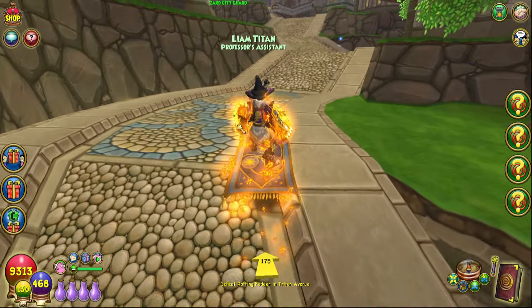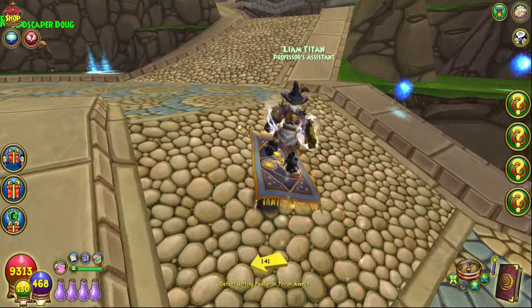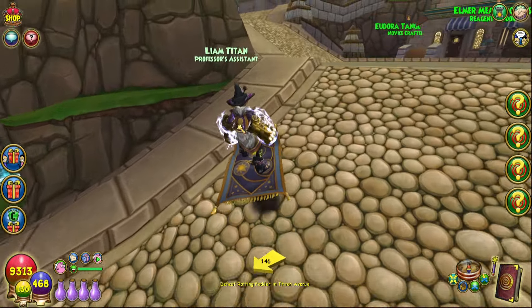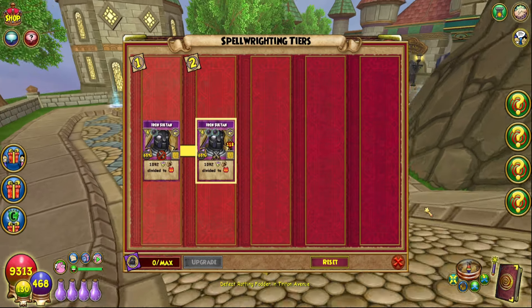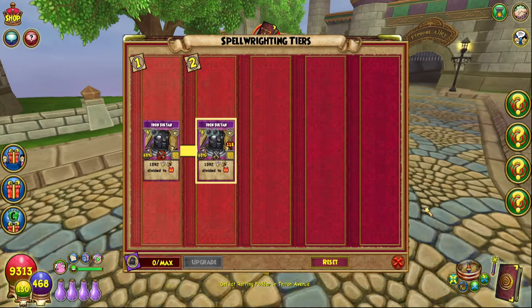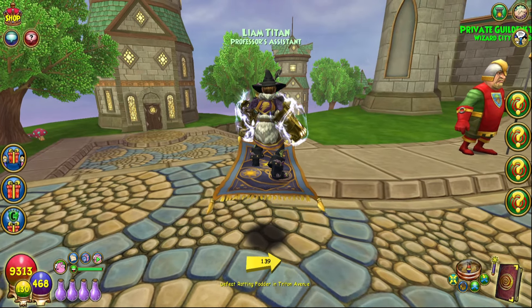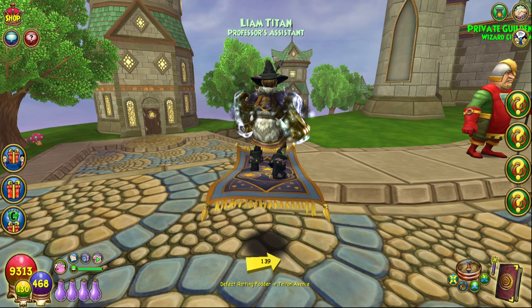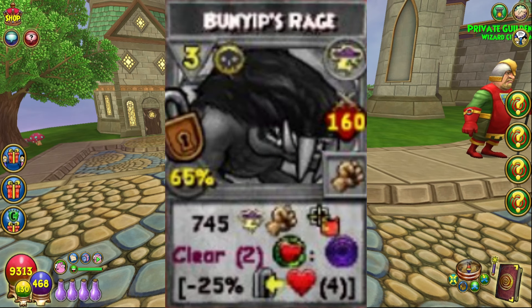Before I get into translating the hieroglyphs and what does what, I do want to say the bottom paths are going to function differently — they function like the Mirage spells, where it splits between opponents or you can choose to do it on only one person for more damage. We're going to start off with the Storm one and I'm going to throw that up on screen for you guys right away.